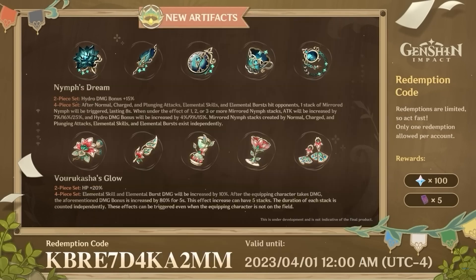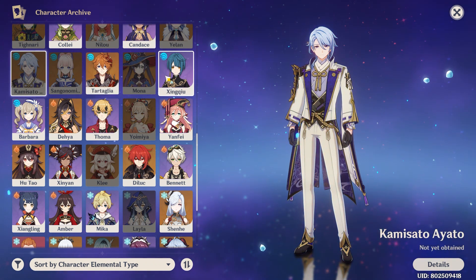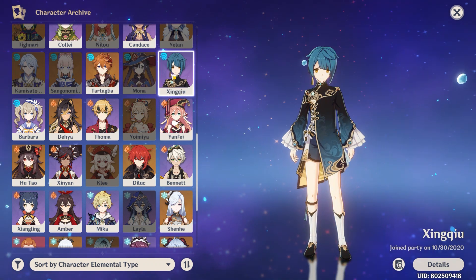From my razor level of understanding, or maybe even lower, Nymph's Dream set will be a good pair for Childe, a little bit for Ayato, and maybe some characters in the future — Hydro Archon maybe?